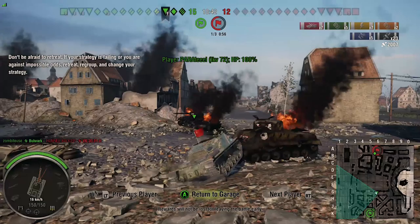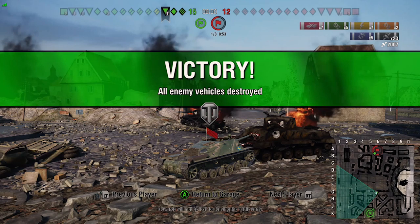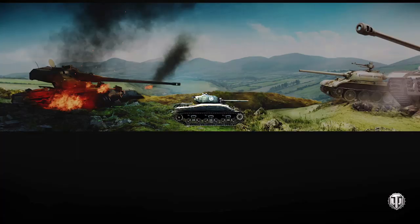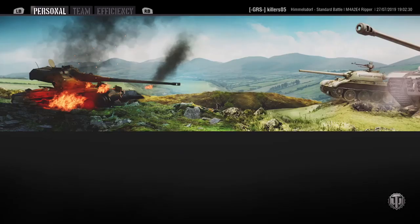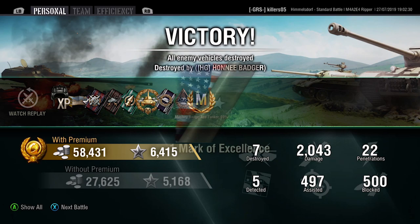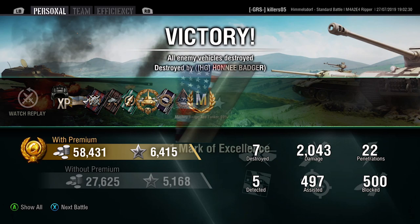We'll see how much silver we made there — fired a few premium at that KV-1. From that distance we can't even aim for weak points — aim centre mass and we end up hitting the top of the turret. You're not picking spots. We made another 58,000 silver there — quite a nice return. 2,000 damage, 7 kills, 500 assisted. It's a very good kill game for the Killers 05. I think that wraps it up for the Ripper — thank you very much for the gameplay, it was awesome.